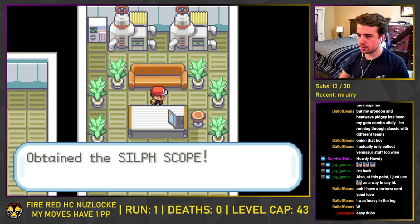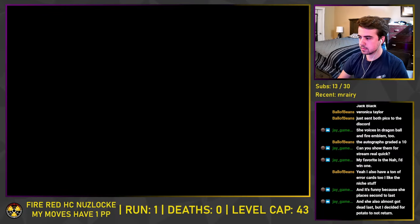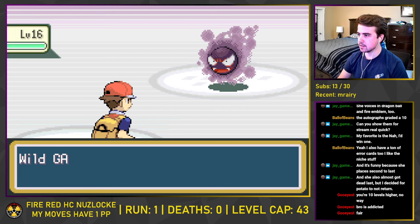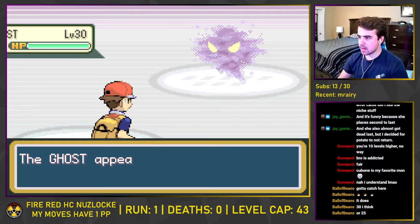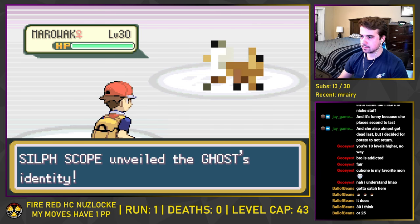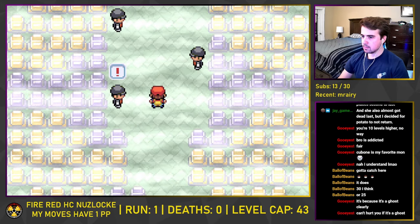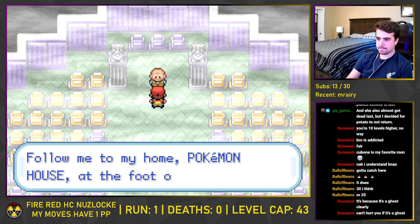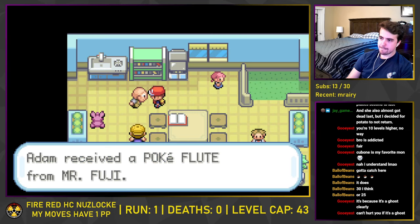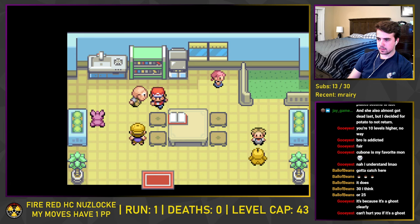We also got the Silph Scope, which lets us see ghosts in the Pokemon Tower that we couldn't previously identify. We head back to Lavender Town, scale the tower, and thanks to our new Silph Scope, we capture Gumball the Gastly — the only Ghost-type we have access to during this run. Before we get to the top, we battle the restless spirit of a dead Marowak and calm it down so it can pass on. Atop the stairs it was guarding, we find a few more Team Rocket Grunts holding Mr. Fuji hostage. We scare off the Rocket Grunts, and as thanks for saving him, Mr. Fuji gives us the Pokeflute, which allows us to progress as well as capture one of the best encounters in this challenge specifically — Snorlax.